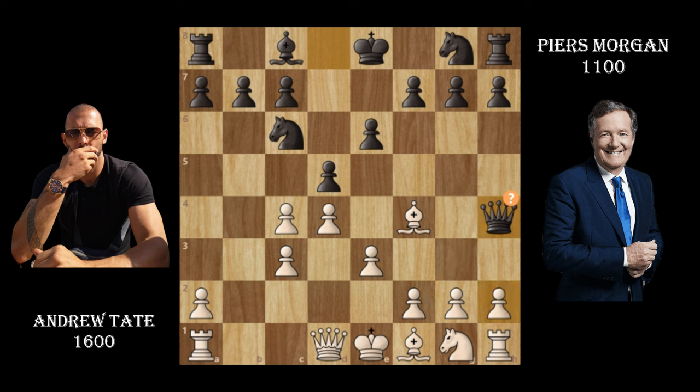Andrew Tate responds by capturing what is essentially a free pawn on c7. Piers Morgan then plays his knight to f6, opening up his pieces, but as you can see he cut off his queen's path back — it was pretty much cut off already, and he shouldn't have lost that pawn honestly.